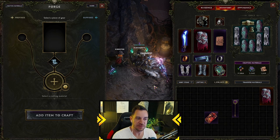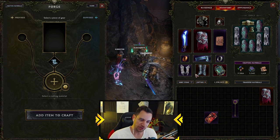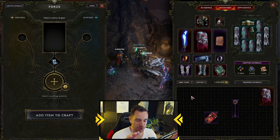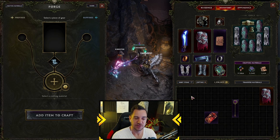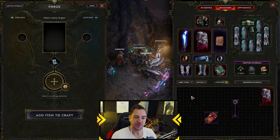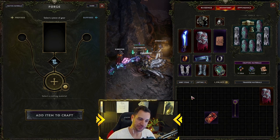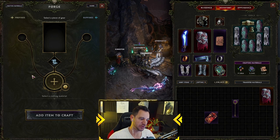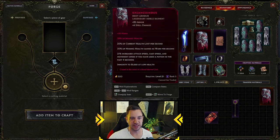I think there are two ways to use the crafting — the forge over here — crafting items in general. One is when you go through the campaign: you just make the random items you find better so they actually help you going through the campaign faster. The other way is in the late game, to absolutely maximize the items you have to the absolute top level. In the campaign you really just forge — you throw everything into the items.